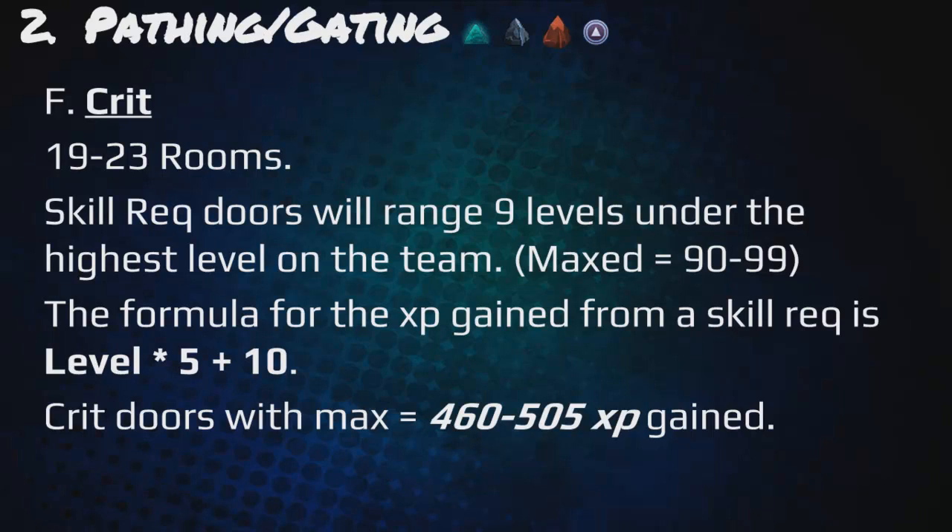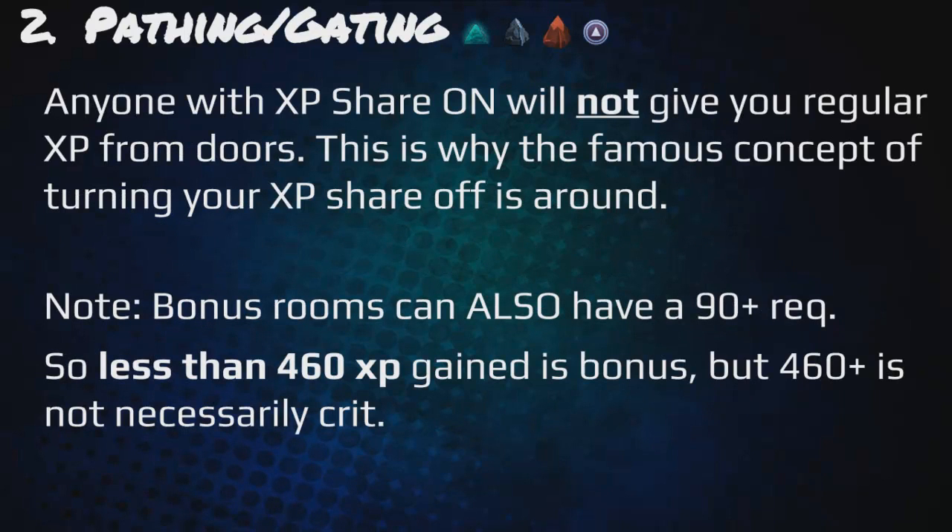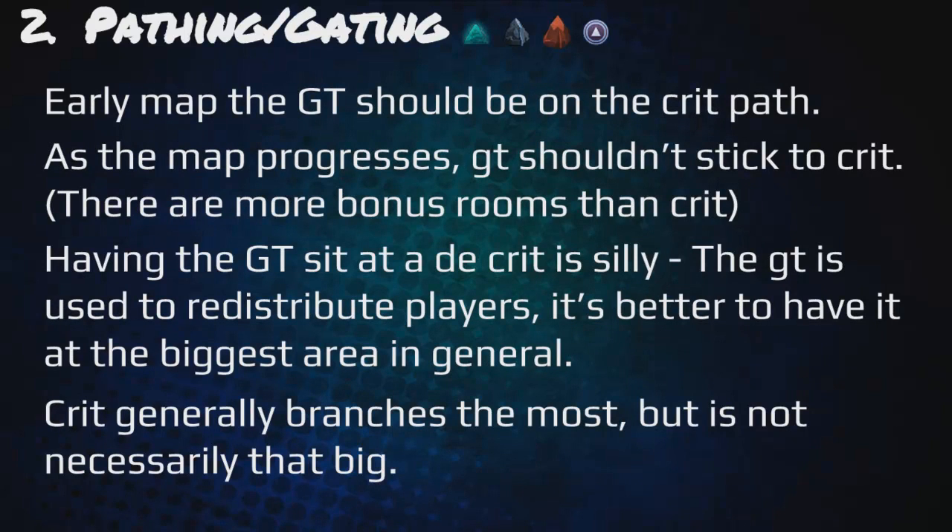Crit consists of 19 to 23 rooms. Skill requirement doors range from 9 levels under the highest level on the team — so if everyone's maxed, it could vary between 90 to 99. The formula for XP gained from a skill requirement is level times 5 plus 10. Crit doors with maxed stats are always 460 to 505 XP gained. Anyone with XP share on will not give you regular XP from doors — this is why turning XP share off is recommended. Note that bonus rooms can also have 90+ requirements, so less than 460 XP gained is bonus, but 460+ is not necessarily crit. Early map, the gate tele should be on the crit path; as the map progresses, the GT shouldn't stick to crit since there are always more bonus rooms than crit. Crit generally branches the most but is not necessarily that big.